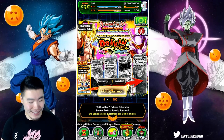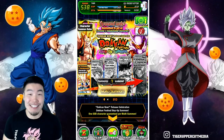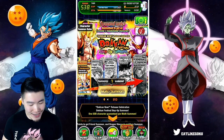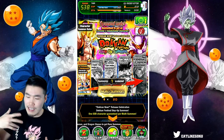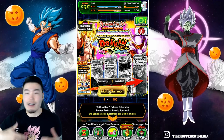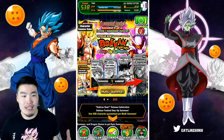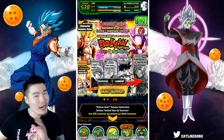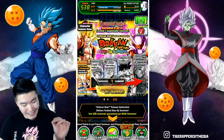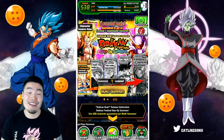Oh my god guys, I don't even know what to say right now - I did not see this coming. It looks like Christmas came a little early on Global this year. Remember that special summon event they teased in the news a couple days ago? We were wondering, is it gonna be the Tanabata banner, a new legendary Vegeta event, a new friend LR? Well, at the very least, I think the thing they were talking about was this right here - the step-up banner.